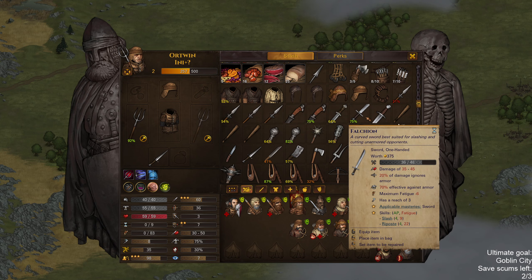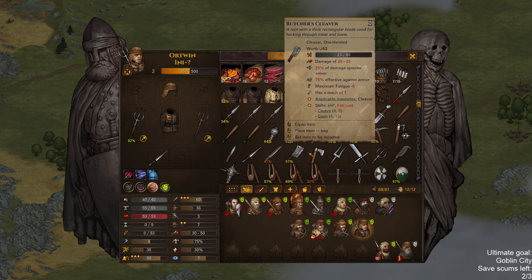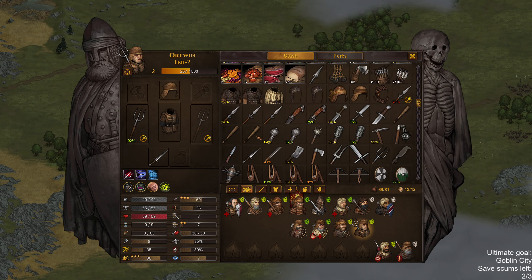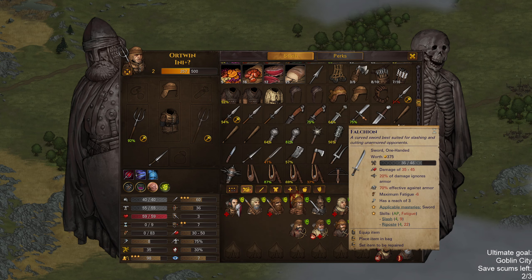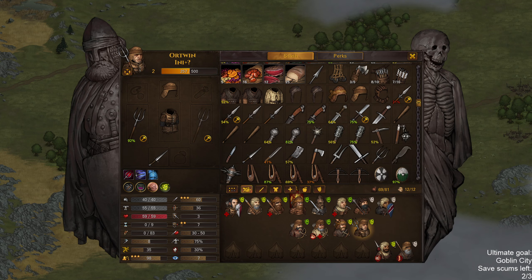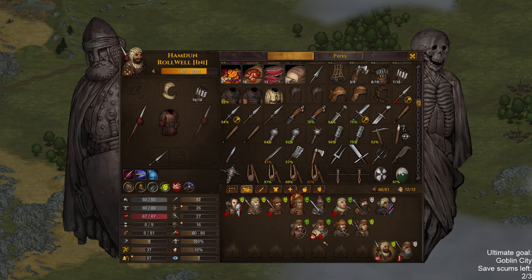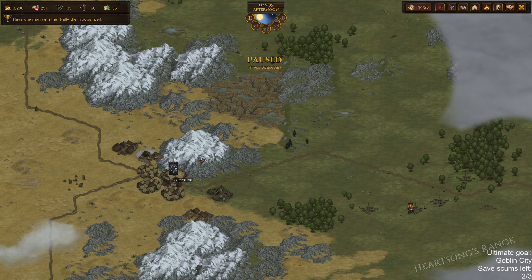Falchion — yeah, okay. Prepare the boar spears, I suppose, maybe the falchion as well. We also have a dagger — does anyone need a dagger? There we have a dagger. Keep moving.